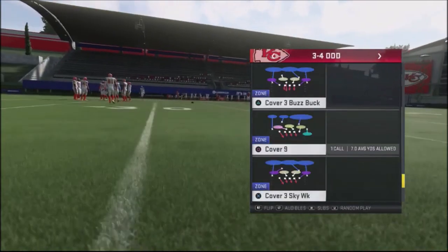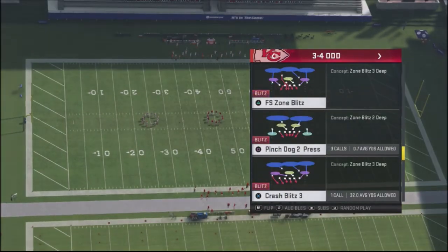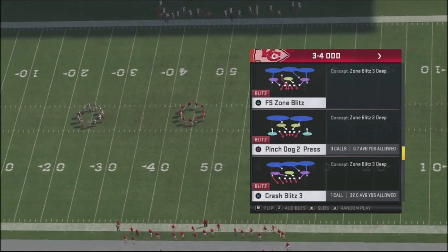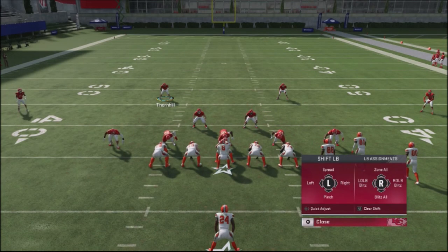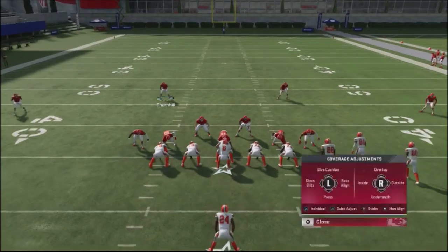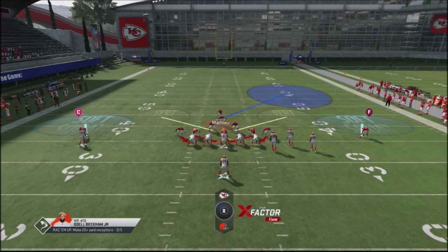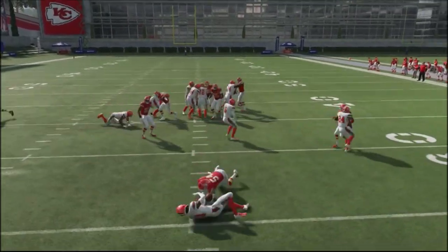Another defensive setup you can use in conjunction with maybe a cover four drop or show two is the Pinch Dog Press - it's kind of an aggressive blitz setup or run defense. You can get yourself in some trouble with it, but it's pretty effective against the run too. With this, you're going to take your linebackers and pinch them down, press, then take one of these guys and put them in a cubic contain. The problem with this defense is that the over-the-top shell is going to be exposed to the pass. But this is just going to give your opponent a different look, and because you've got a cubic contain with one of your safeties, he's going to clean up a lot of the runs. You can see this really blows things up.